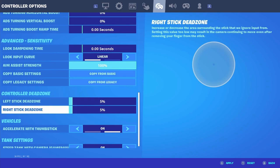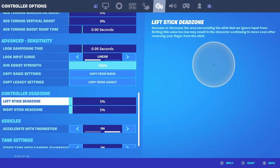Make sure you have left stick dead zone and right stick dead zone both at five percent. But if you have stick drift — meaning if your controller automatically moves the joysticks on its own — you're going to want to raise these higher to the point where it doesn't move on its own. If you want to get rid of stick drift altogether, I'll make a video about that soon.